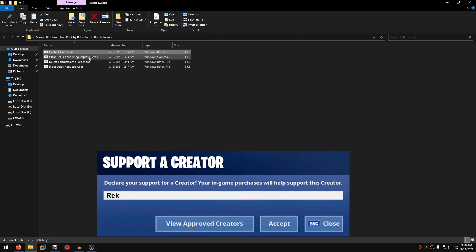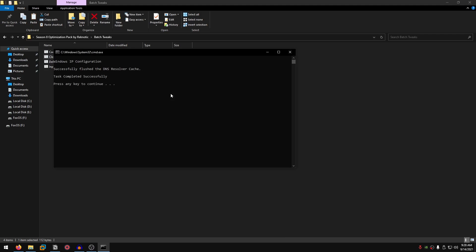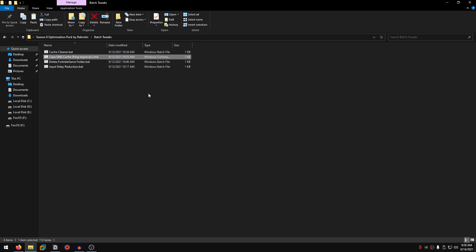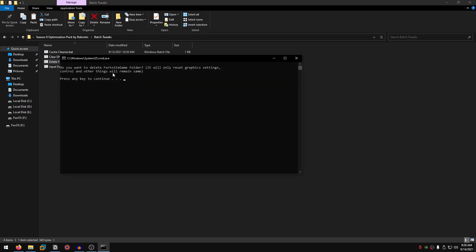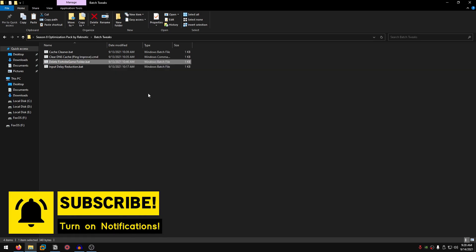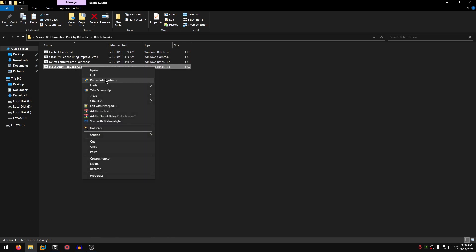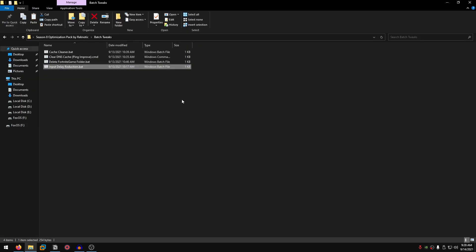After that is done, go ahead and right click on the clear DNS cache which is going to improve your ping — right click and run as admin, then press any key to continue. After that, right click on the delete Fortnite game folder, run as admin, and this is going to delete the Fortnite game folder from inside the app data, which will reset the graphics settings but your controls and everything else will remain the same. Press any key to continue. Last but not least is the input delay reduction batch file which applies some bcdedit commands — right click, run as admin, and press any key to continue.